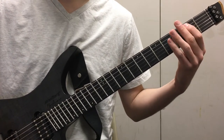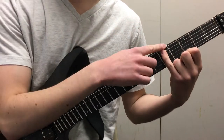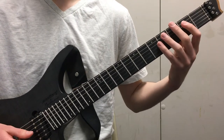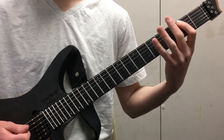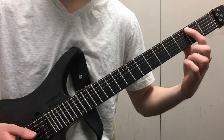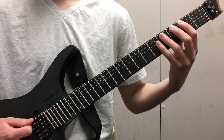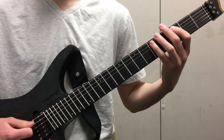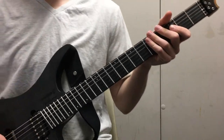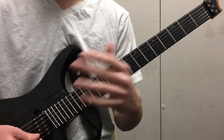So after you get down to that 2nd fret of the A string, go back up to the 5th fret of the A string, and then back down to the 2nd fret. And then you have 3 on the A string, back down to 2 on the A string. Alright, that's how it goes. Then after that it repeats, this time with guitar harmony — but I'll do the guitar harmony in a different part.